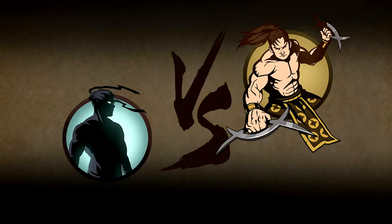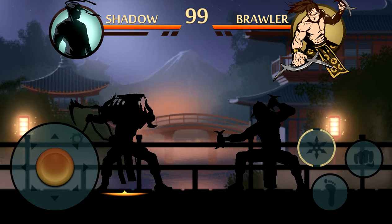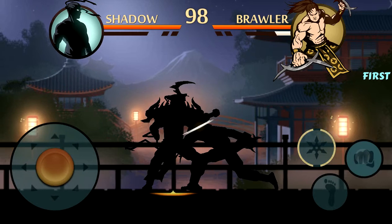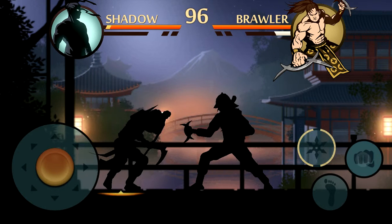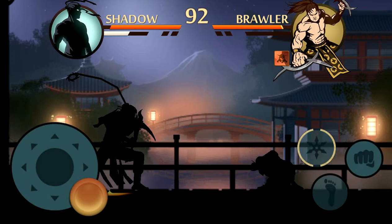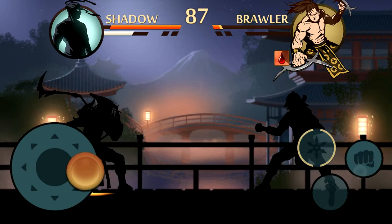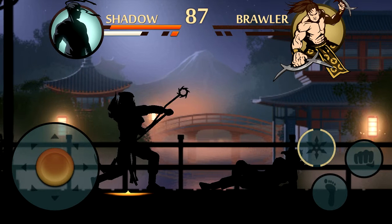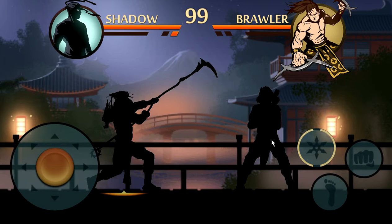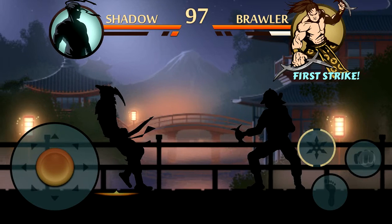I'll use my Blood Reaper instead because the previous weapon was too slow for killing the enemy. I'll kill the enemy again — I bet this time will be really fast. Not bad, not bad. This weapon is pretty good; it's my strongest weapon right now.